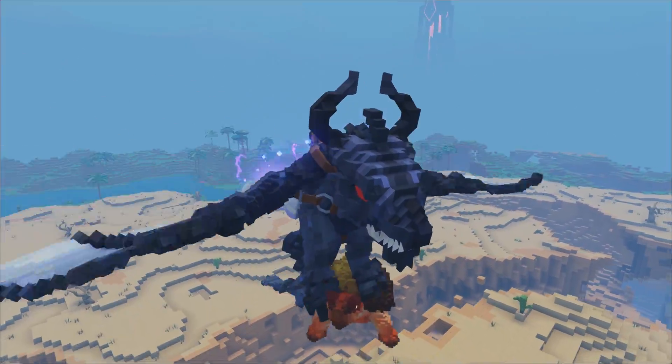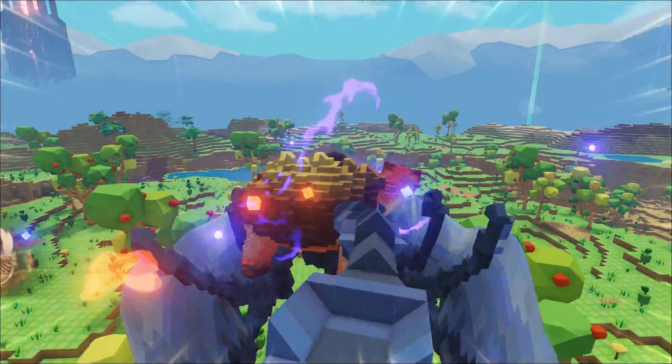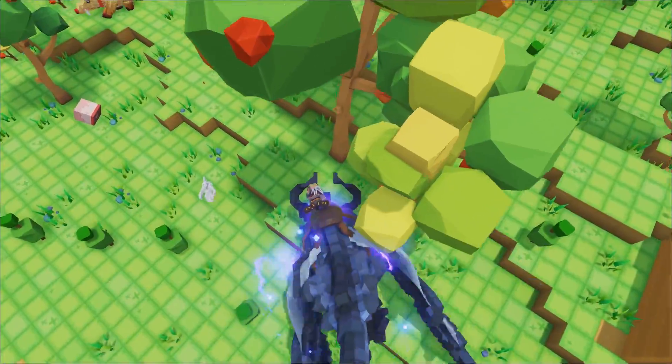If you wanted to swoop in on your enemies and fly away with them, or maybe you want to stock up on some resources that you need from other creatures, just send out your Ghost Dragon to take a snap at them. Either way, the Ghost Dragon can be a really useful ally.